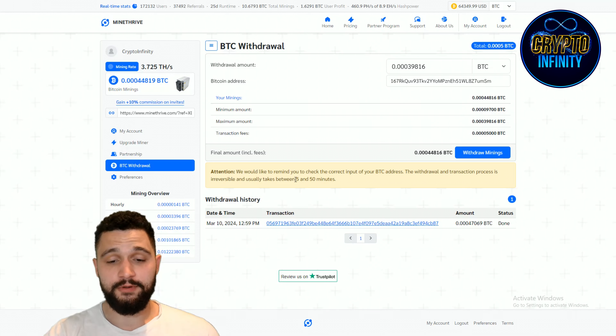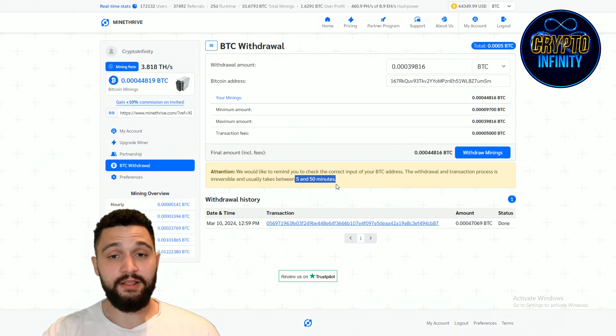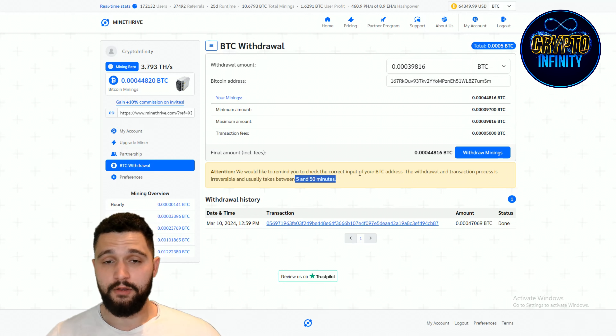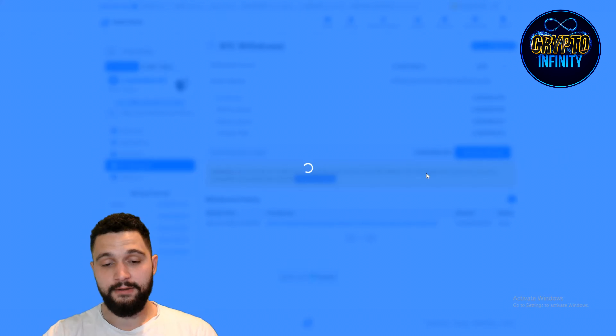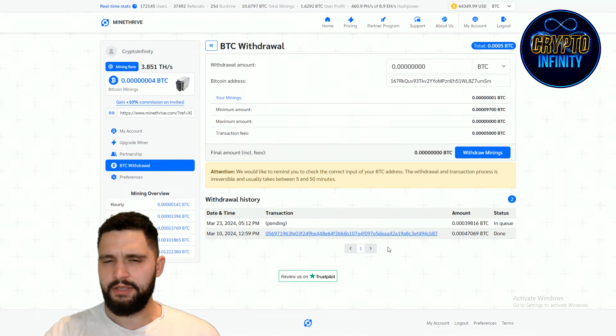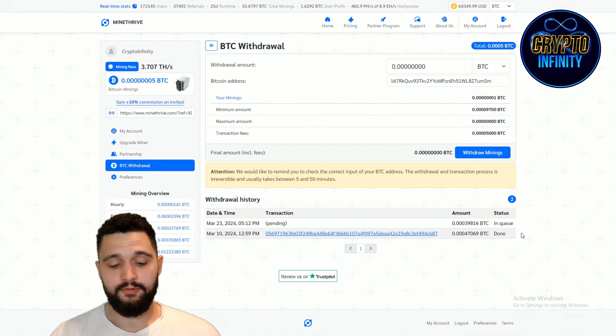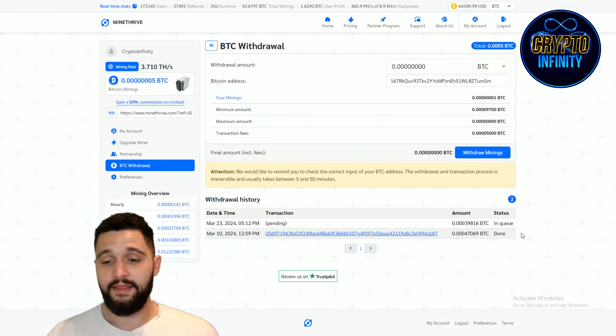I will do it one more time to show you how it is looking. It is easy and simple. It takes a little time because it goes through Bitcoin, which takes between 5 and 50 minutes. When I click withdraw mining, it takes a couple of seconds. Your withdrawal has been successfully completed and it will arrive in a few minutes — last time it took about 20 to 30 minutes. This is a little smaller amount because of the fees: 0.3039. Overall, I got almost 100% on my investment — I invested around $30, withdrew $30 the first time, and now have close to that amount again. So 200% on a $30 investment — invested $30 and now withdrawn almost $60.